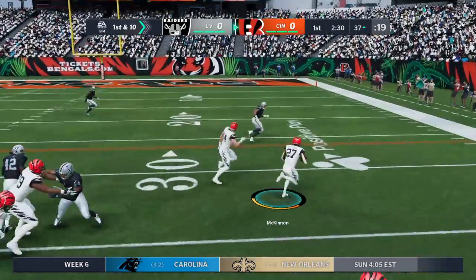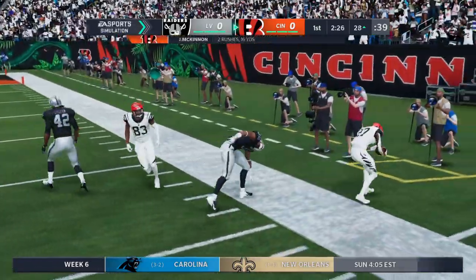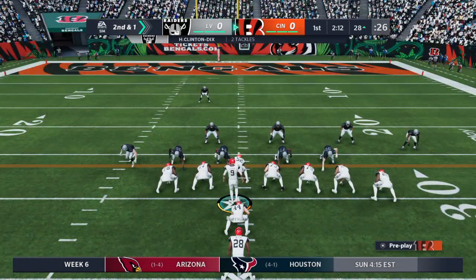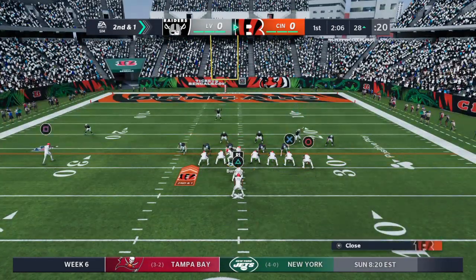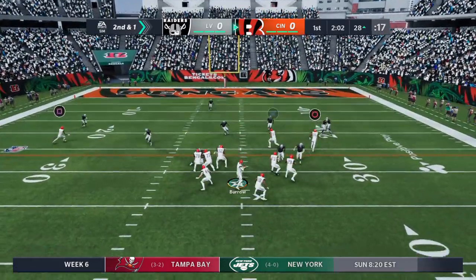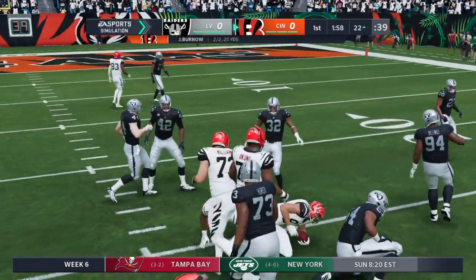That feels good, but on their side of the field all they're thinking is finish this drive off — because they took it away. Now you've got them back on their heels a little bit. Go down, put a touchdown on them, and you've won the mental battle early in the game. That may carry over. At the 28-yard line, here's Burrow setting up the throw over the middle into traffic.